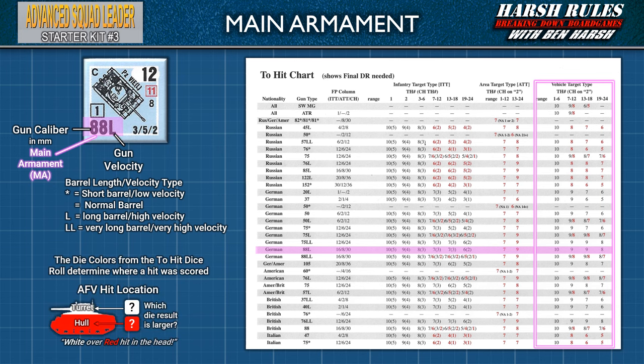It's important to note that the dice result that determines if a player scores a hit also indicates whether the shot hit the AFV in the turret or the hull. If the white die result is greater than the red die result, the turret is hit. If the red die result is greater than the white, the hull is hit. If both dice are equal, this is a tie and the hull is hit. This key outcome determines whether the tank or the crew is affected by an attack.